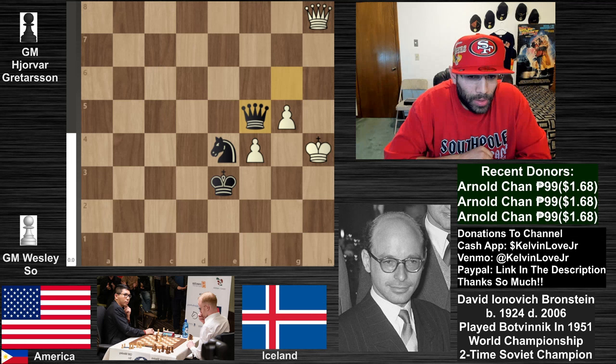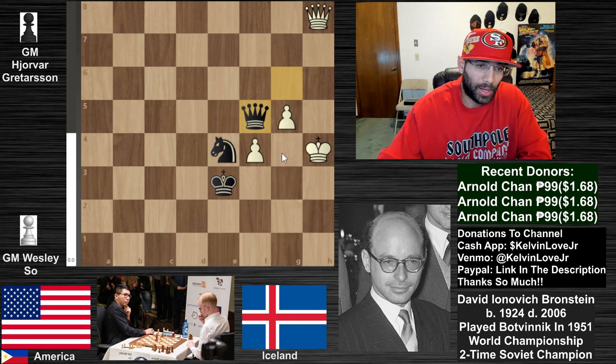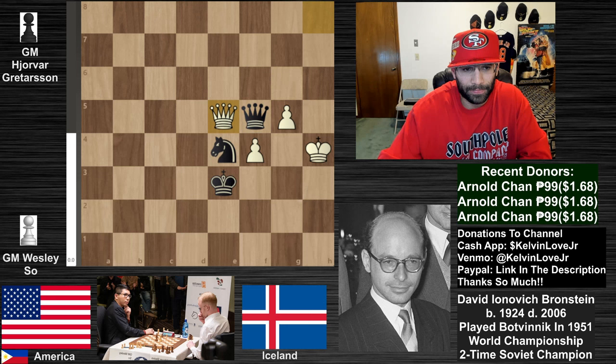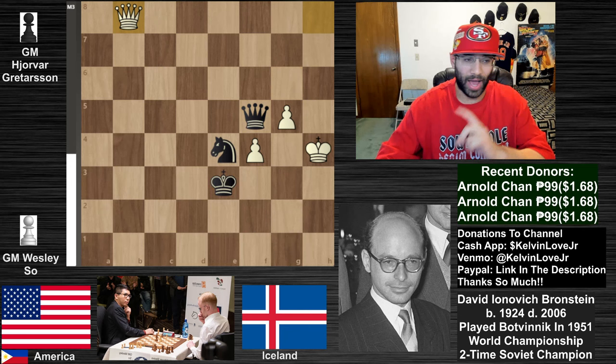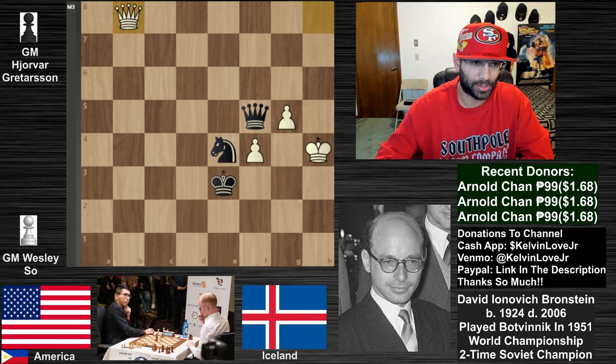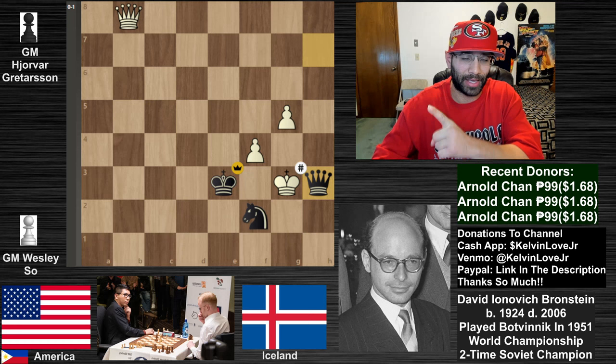There is only one move you can play to have any hope whatsoever, and it's actually a little hard to find because you have so many different moves automatically as white - you're thinking of protecting this pawn. The only way to do that is by going queen to e5. Wesley So actually went queen to b8, which is very unfortunate because this actually mates Wesley So. We see queen to h7 with check, king to g4, knight to f2 with check, king to g3, and then queen to h3 is checkmate.